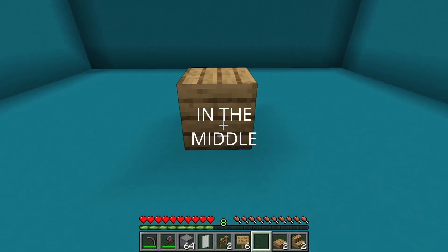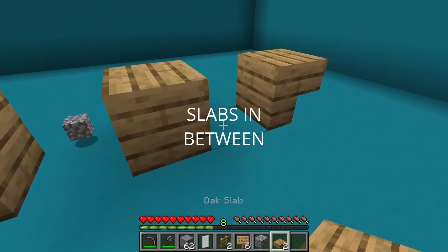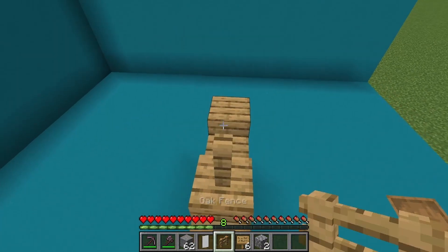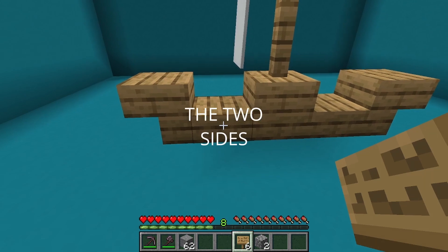Move forward and place the oak plank in the middle. Then place upside down oak stairs on each side, then place slabs in between. Place 2 oak fences on top of each other with a banner on top, and place the 6 signs all across the 2 sides.